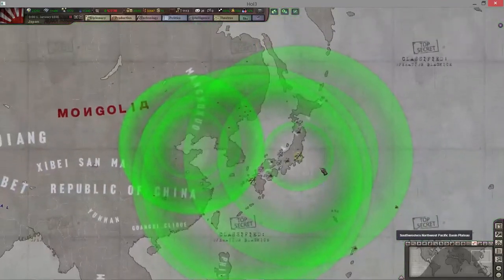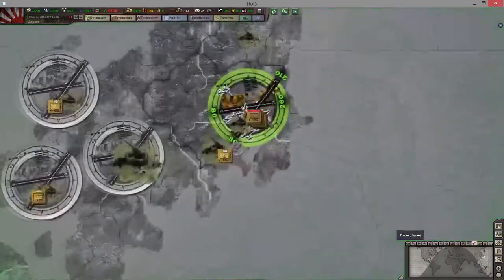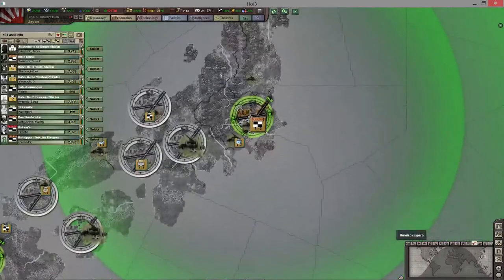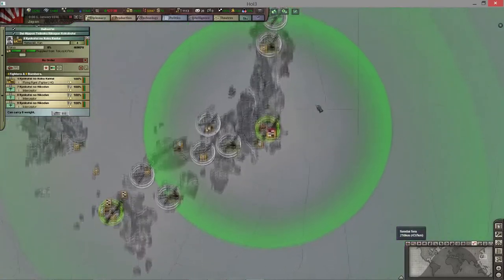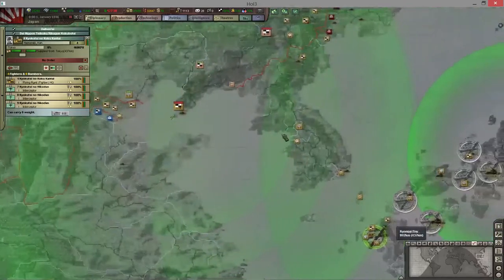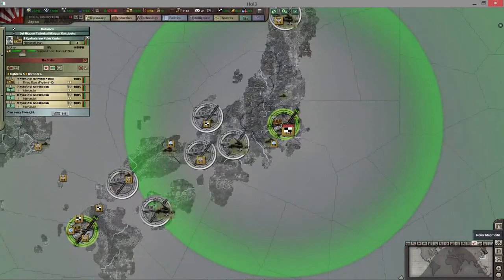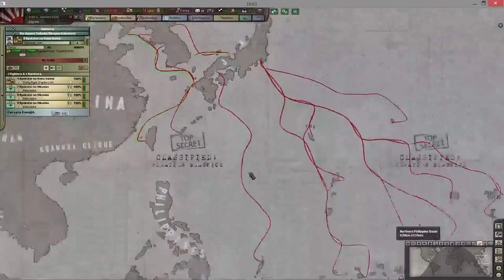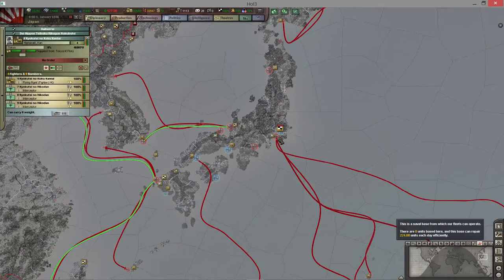This air map tab focuses on your particular air forces. For example, I have some fighters here — this is their range, right there. It just gives you an idea of the range for a particular air force. Naval map shows you where your navies are and your naval bases, showing how much repair each ship will get. I'll focus on that a little bit later.